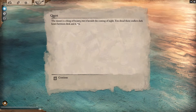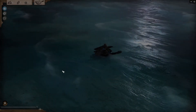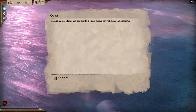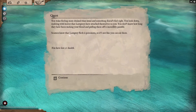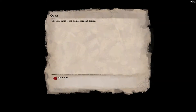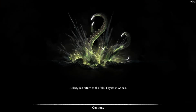Now what? Sunset is a thing of beauty — but is there anything that I can do? You aren't sure what is real, what is imaginary. Light fades as you sink deeper and deeper. At last you return to the fall together as one.